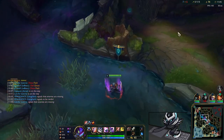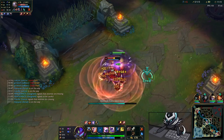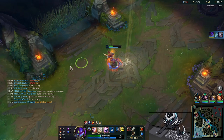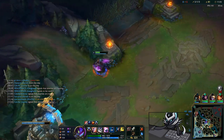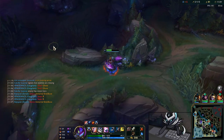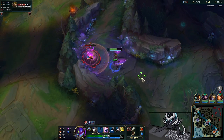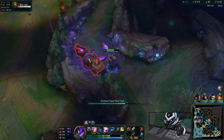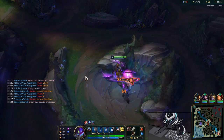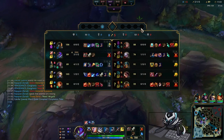Olaf dies in mid so I R from the bush, walk up to Diana, hold my leap — watch this: I use one W and a few autos and all the lane minions are just gone. I disrespect her and auto-attack her down without even needing my Q. I isolated Diana in a 1v1 while she was standing in a massive wave — pressed W and the Ravenous Hydra cleaved every minion instantly.